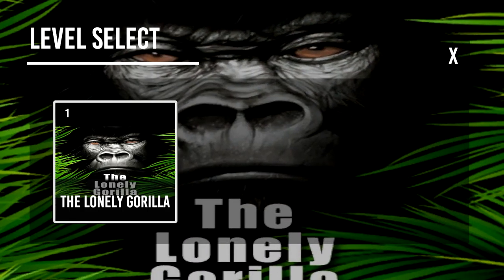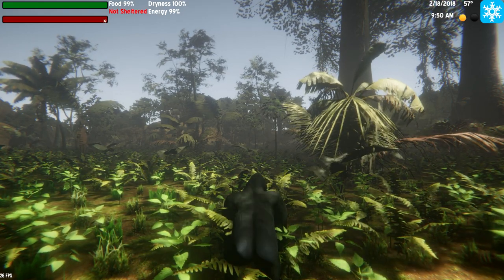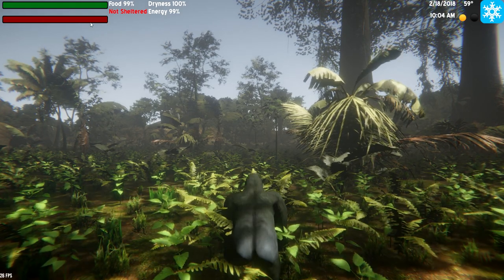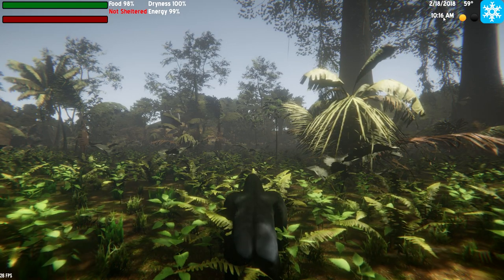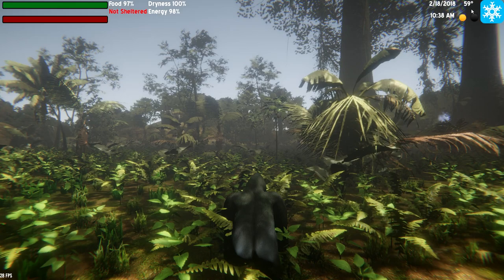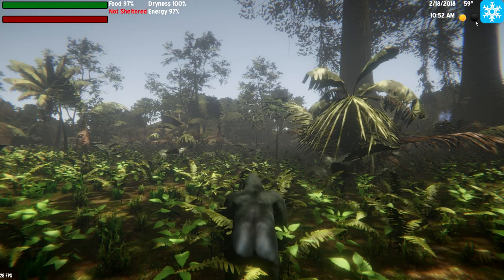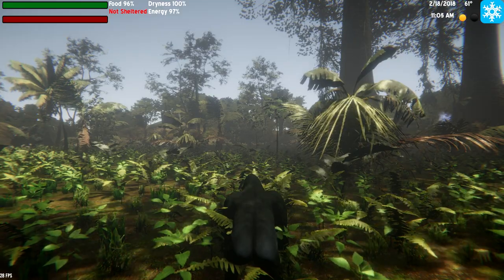Starting a new game — The Lonely Gorilla. We have food and health bars. We're not sheltered. There's a food bar, and I think this is a health bar. We are dry. We have energy. It is before noon. 59 degrees — I guess that's Fahrenheit, because otherwise that would be very, very hot if it was Celsius. There's a daytime indicator of some kind, I'm not sure exactly what that is.